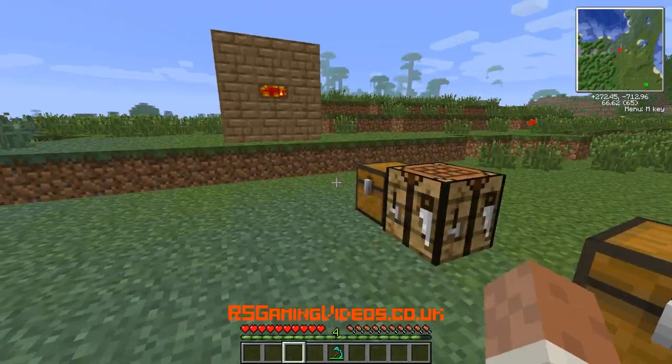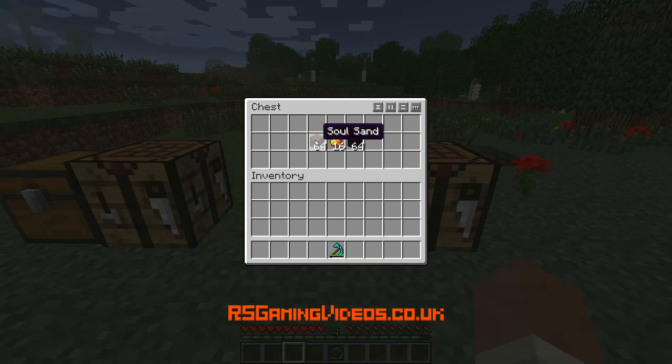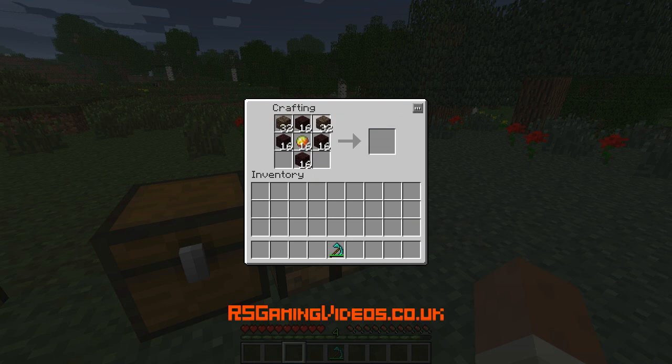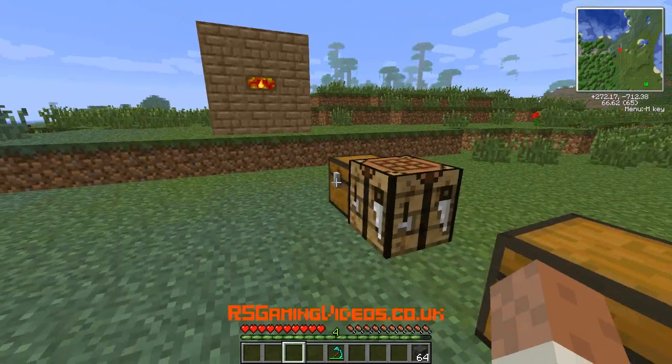So we've got some soul sand, some magma cream, and some nether brick. I'm going to put nether brick like this, magma cream in the middle, and soul sand at the corners. And there we go — blast furnace brick. We've got a whole stack of that.